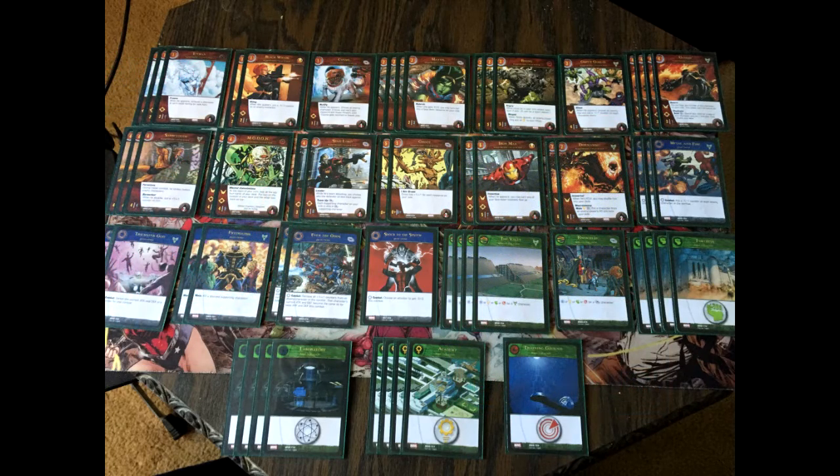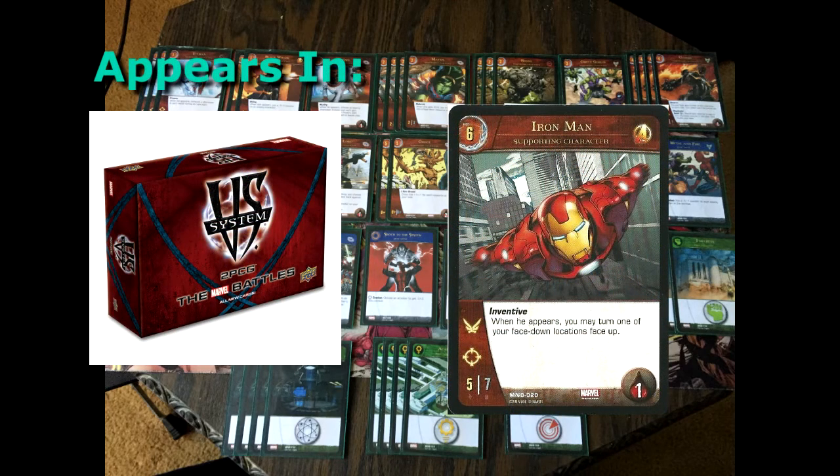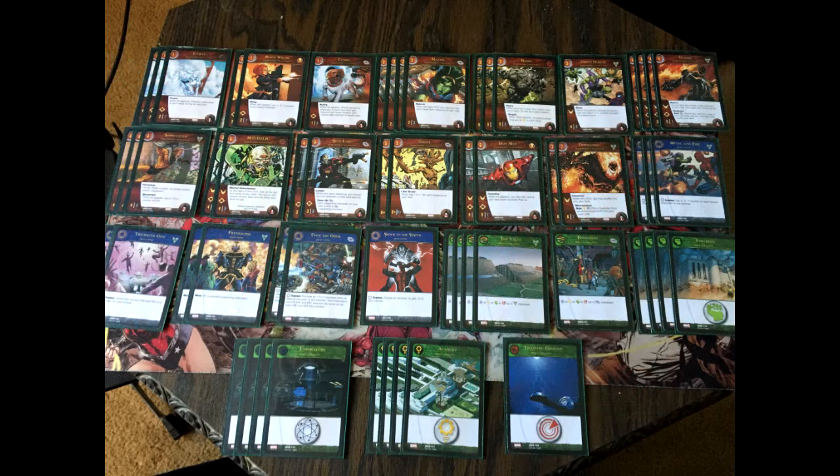The only six-drop is two Iron Mans — a 5-7 with both flight and range, and can take up to one wound. His main importance is the keyword Inventive. When Iron Man appears, you may turn one of your facedown locations face up, which helps get the Infinity Gauntlet online and supports the next card as well.